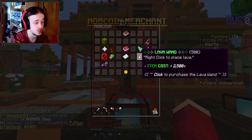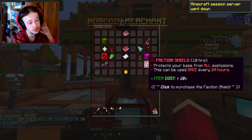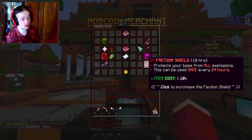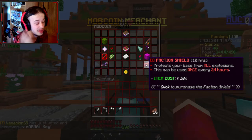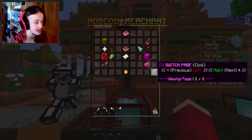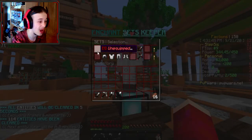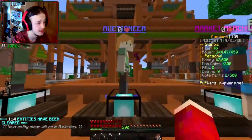Lava Wand places lava — that's actually super sick, and definitely something used for factions. There's a faction shield: for 10 hours, usable once every 24 hours. So there's still a 14-hour window where you can be raided, but that is pretty nuts. We've also got the Enchant Wizard and the Enchant Set Keeper.